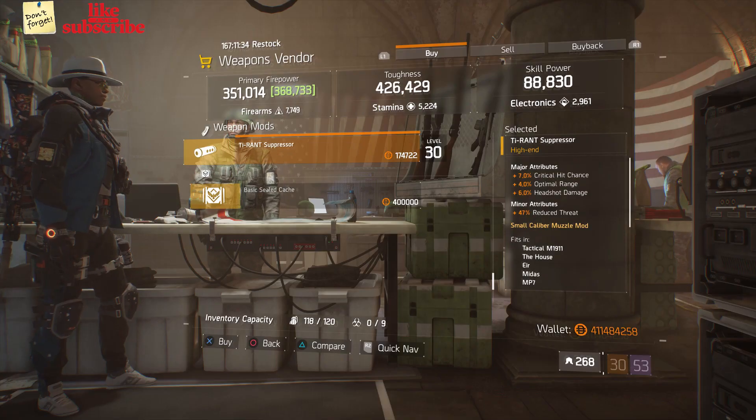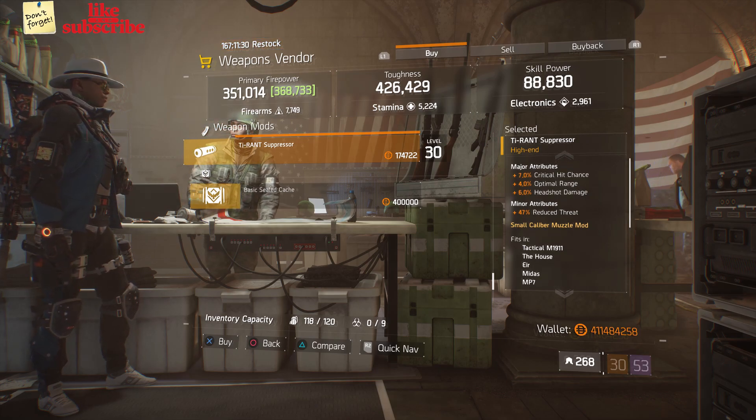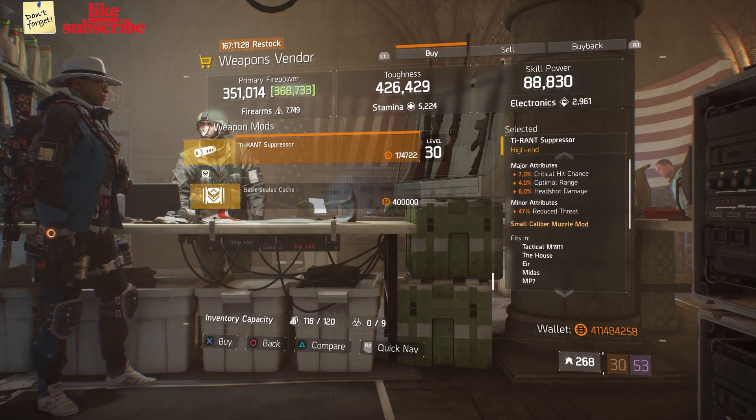For our next gear items, head over to The Crypt. The weapons vendor has a Tyrant Suppressor with 7% crit hit chance, 4% optimal range, and 6% headshot damage.